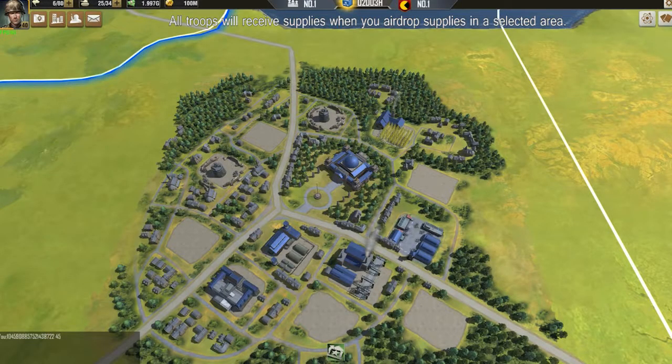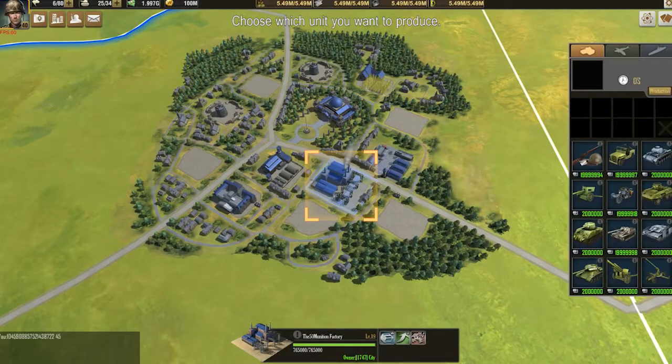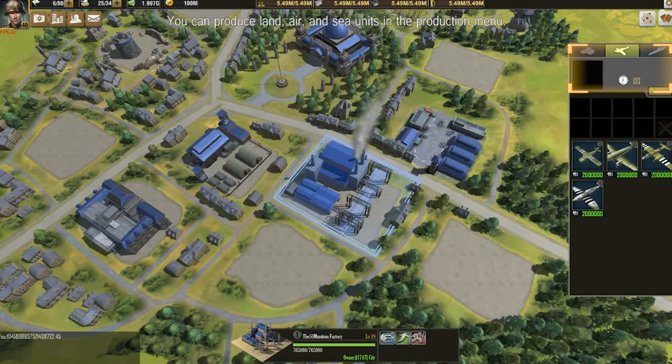The munitions factory can produce units. The higher the munitions factory level, the more powerful units it can produce. Choose which unit you want to produce and select the production button. You can produce land, air, and sea units in the production menu.